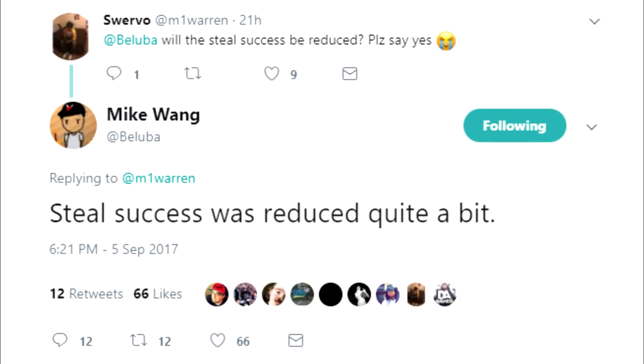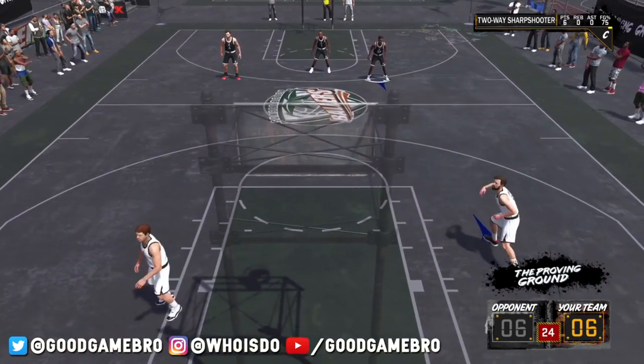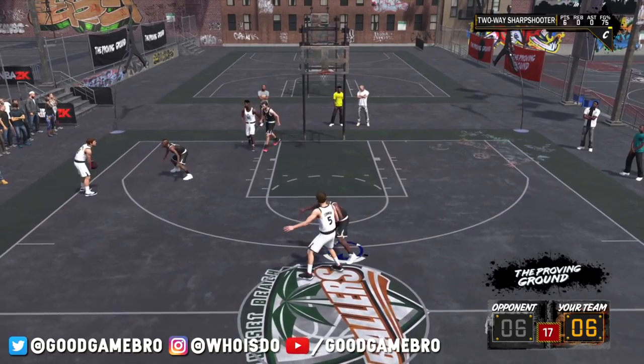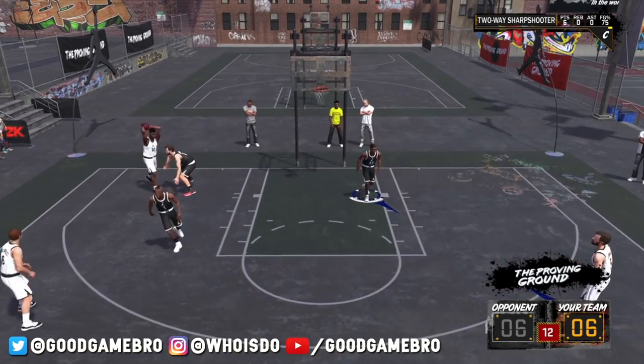Some people on Twitter were asking about lockdowns — it doesn't seem like it's worth making one, especially since Mike Wang tweeted that steal success has seen a considerable decrease from last year. But at the event, playing as a sharpshooter shot creator, I got blown by a lot even while playing pretty solid defense, so it's gonna be valuable to have a lockdown. The sharpshooter just doesn't have any real athleticism — even if you make him super short and minimum weight he's still not gonna be moving fast. We also know brick wall isn't as effective this year, so it'll be tougher to get open using screens. In many ways the sharpshooter has been nerfed, and I feel like it should have been because it was the best build last year.